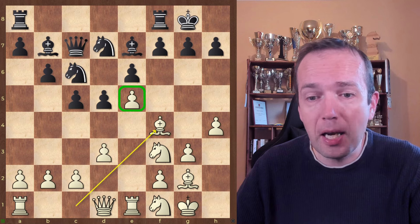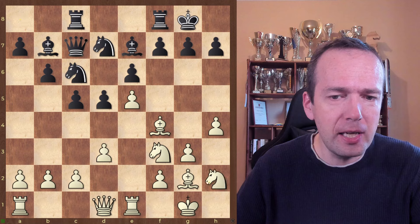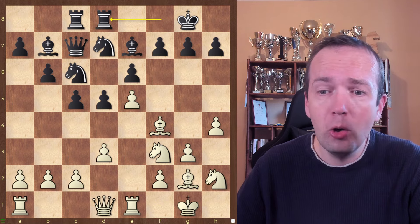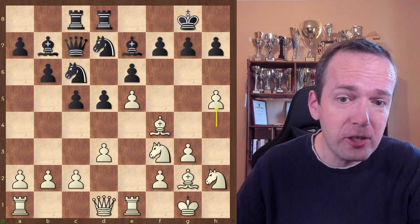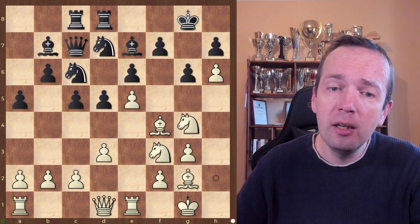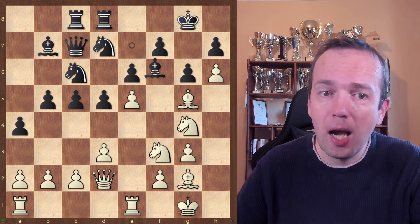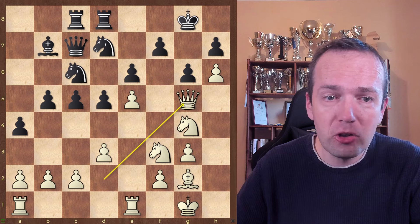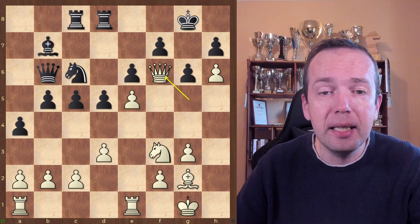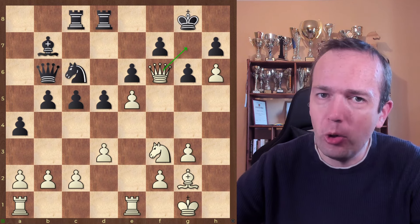Black could go here and you protect the pawn. Let's say black is not really aware there's any danger. He plays Rc8, you play Nh2, then either Ng4 immediately or you play h5, wanting to play h6. Let me just show you some random lines. After h6, Ng4 here — I'm putting the bishop on g5, trading the dark-squared bishops. And my big idea, if black is completely oblivious of what I'm planning, I just want to give checkmate.